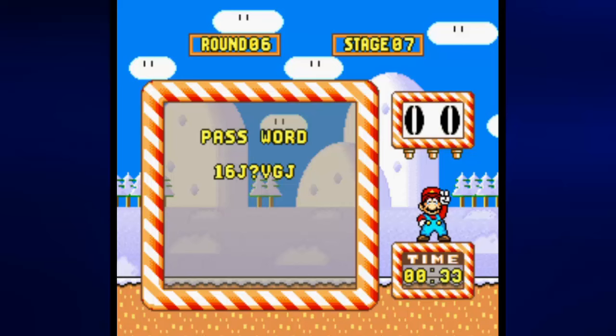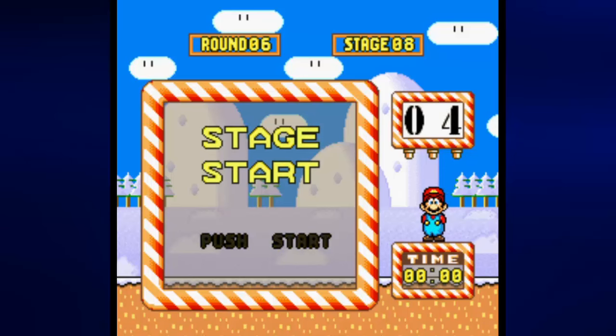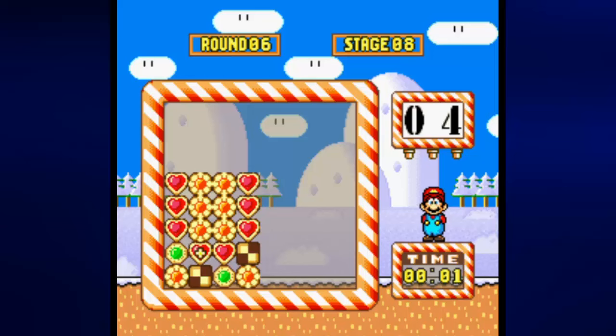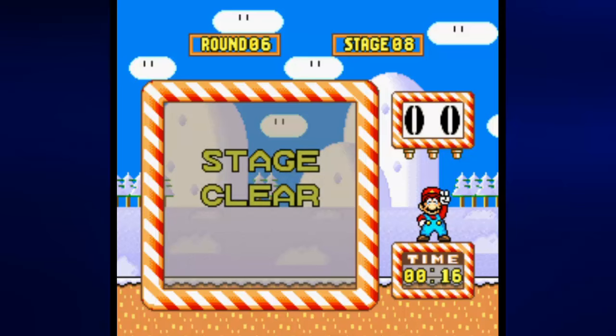Stage six-eight. You move the fourth row to the left twice. Then you move the second column up and the third column up. You've got everything lined up nice and neat there — shouldn't have to say what the end result will be after that.